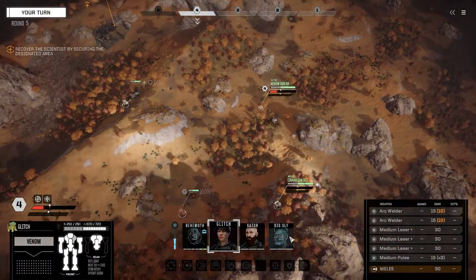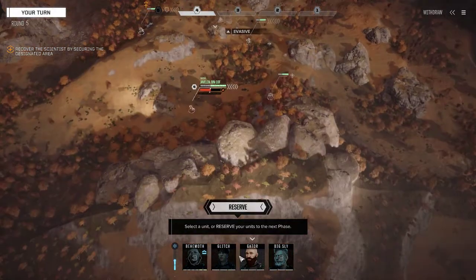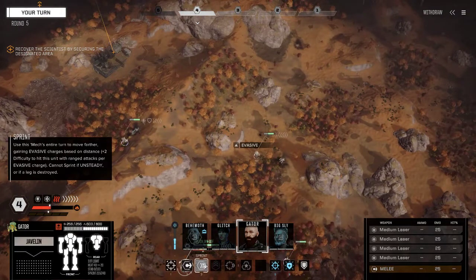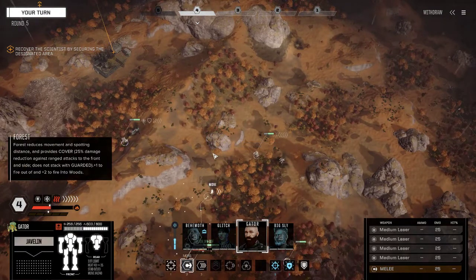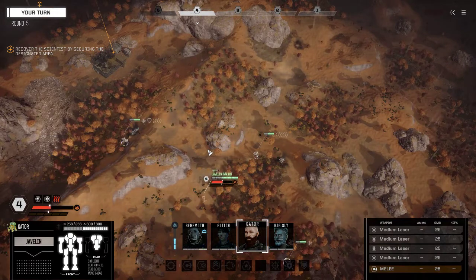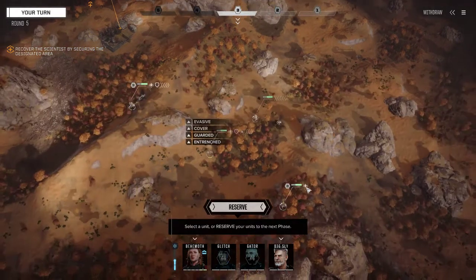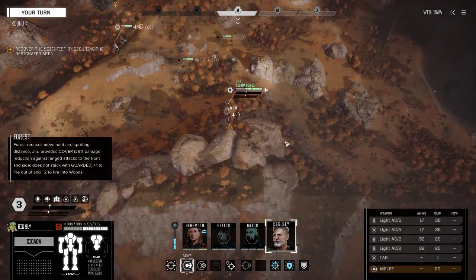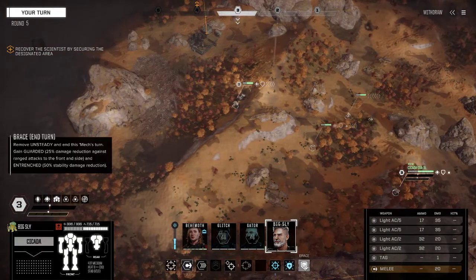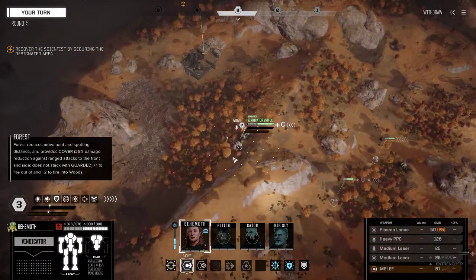We're going to sprint back towards my others. Actually, we're just going to move — I don't think there's anything else here, but just in case I want everything fairly close. My back's at the edge of the map, so I'm fine with the Cicada sitting there and the Vindicator going to complete.